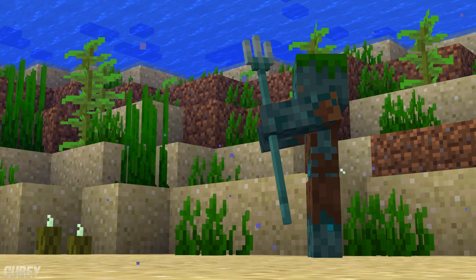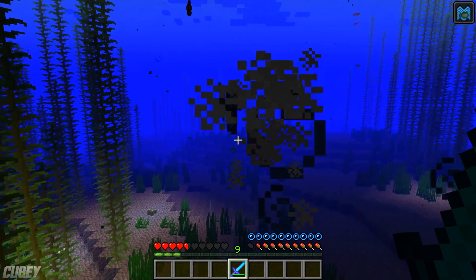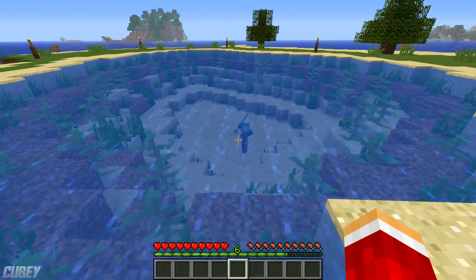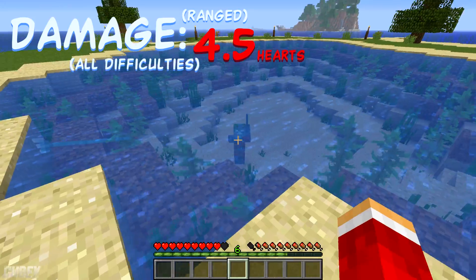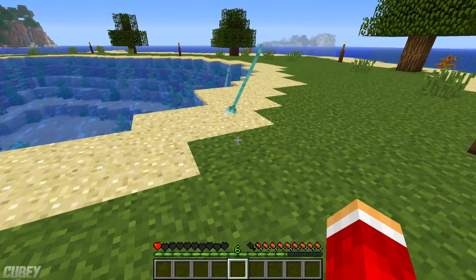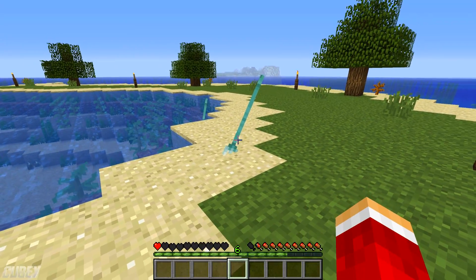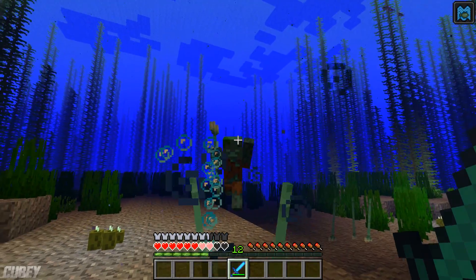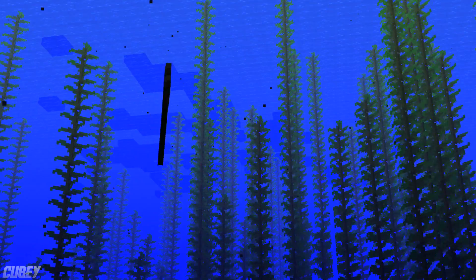Approximately 15% of Drowned will spawn holding a trident. Despite being on land or underwater, these buggers can repeatedly throw their weapon at you, and rather accurately too, dealing 4.5 hearts of damage on contact — so best have some sturdy armour to absorb some of that damage. Thrown tridents from Drowned that miss entities will land on a nearby surface, but these tridents cannot be looted.